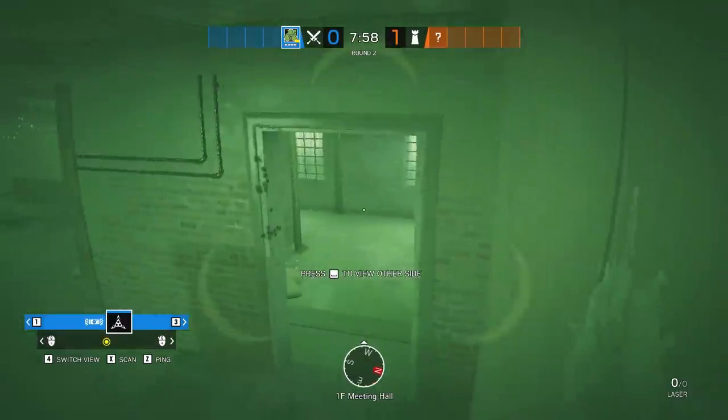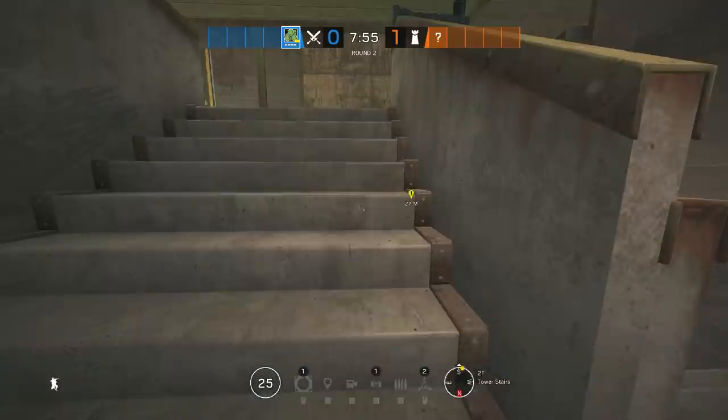When playing Zero, you don't always have to use his cams for destroying utility. Instead, you can use them to watch flanks.